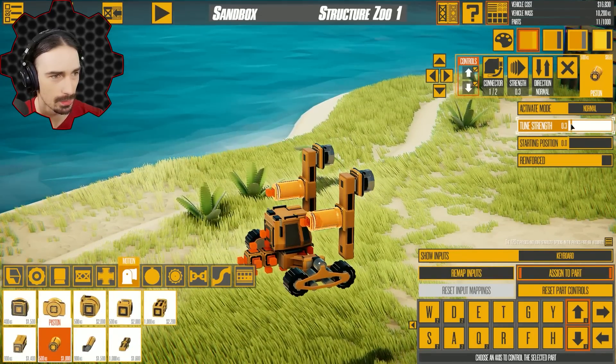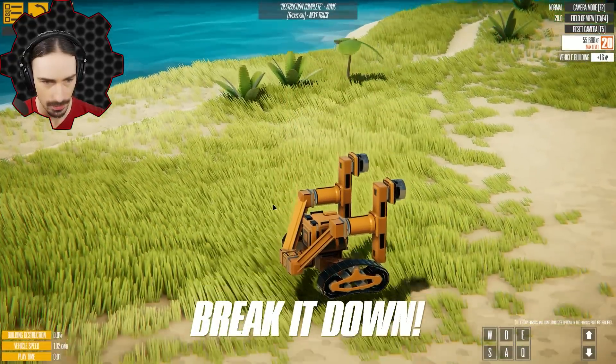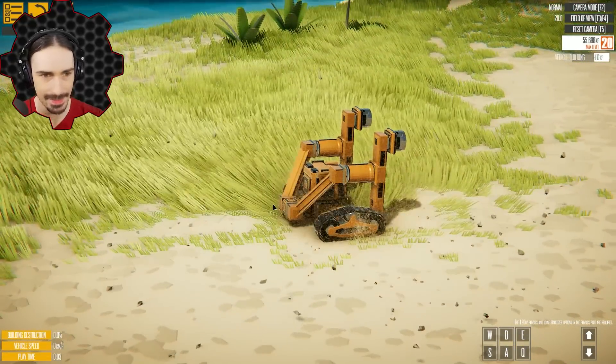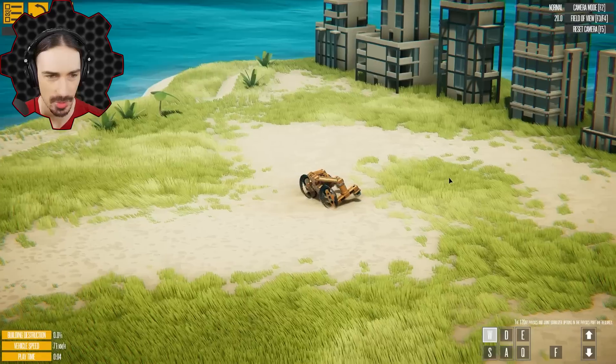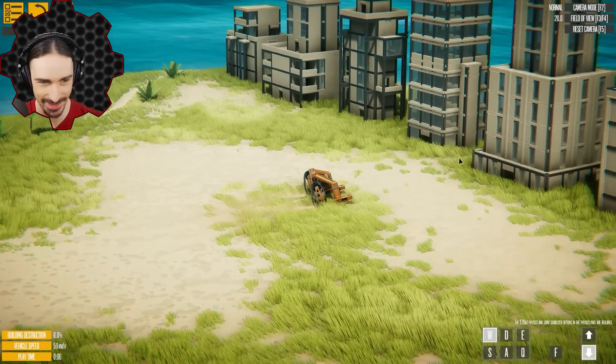I think I'm gonna need to implement a method where these grabbers are able to lift off of the building and approach the building separately from the grabbing button. So I'm gonna use these pistons here — we'll put them super slow as well. So now I can actually extend into the wall. I gotta redo my controls. This thing is such a pathetic little... it's so bad at driving on the ground.